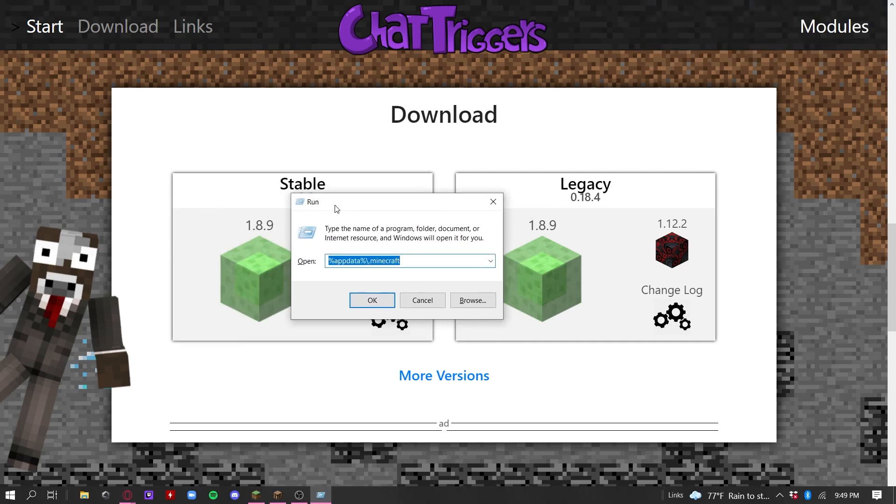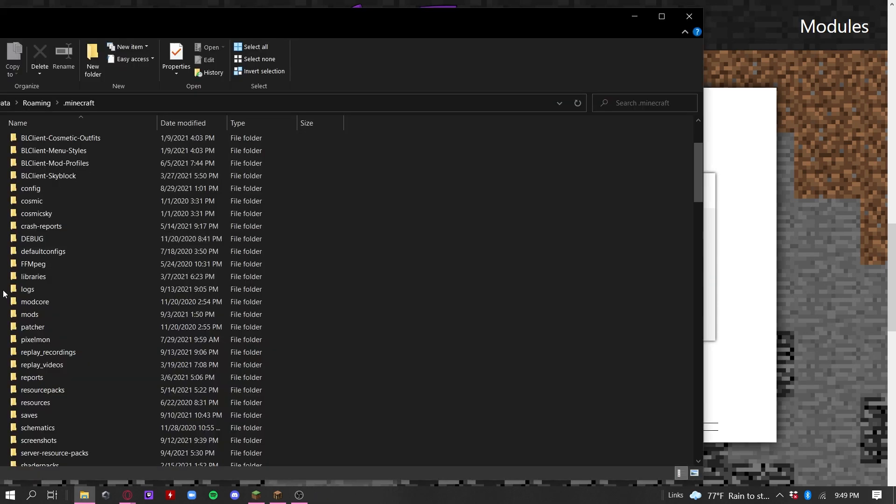Then you're going to want to press Windows key and R, and type in %appdata%\.minecraft like you see on screen right now, then press OK. I've got it slightly off the screen because I've got some personal information on the left side, but it should be all fine.